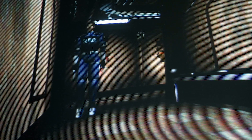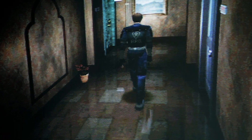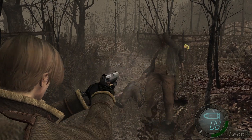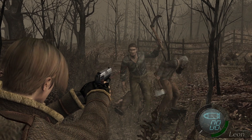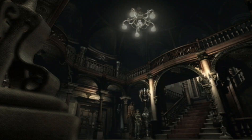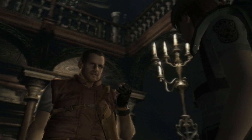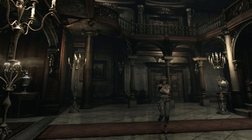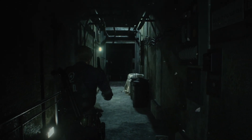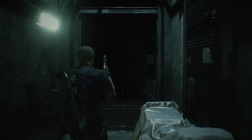A lot has changed since 1998, when the original Resident Evil 2 was first released on Sony PlayStation. Computing power has increased dramatically, while new gameplay styles have become possible, and the franchise itself has continued to evolve. When the first Resident Evil received its remake, pre-rendered backgrounds were still a common solution, designed to increase scene detail beyond what was possible to render in real-time. But more than 20 years after Resident Evil 2 first shipped, this new remake takes a completely different approach.